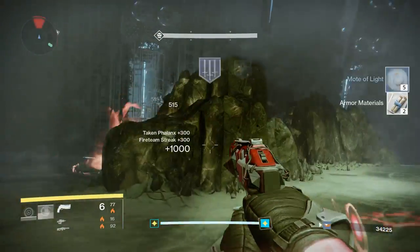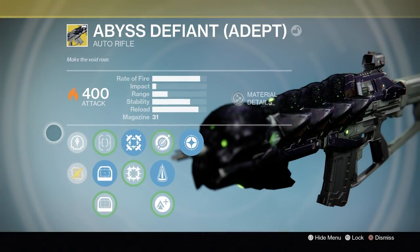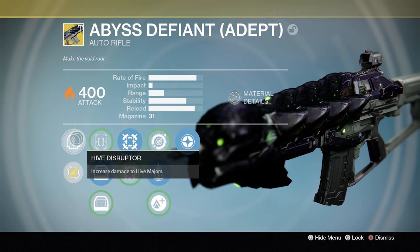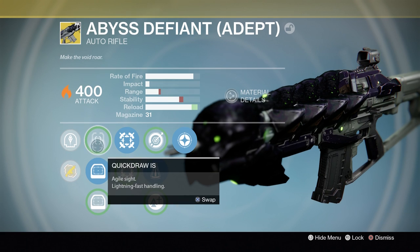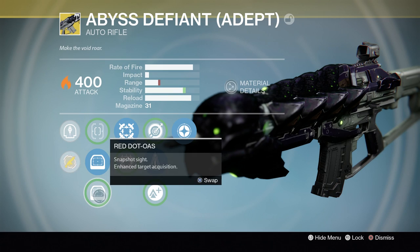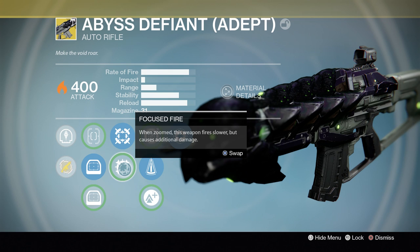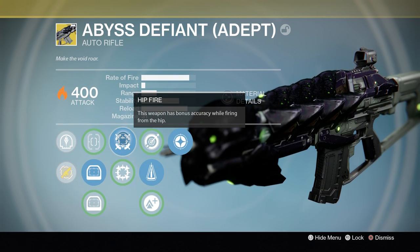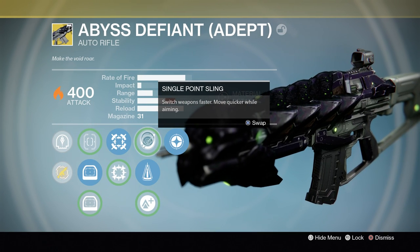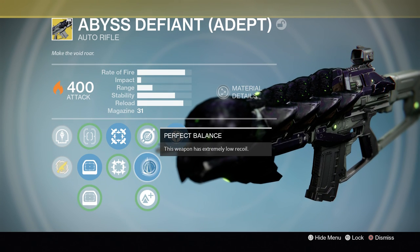Moving on, number five — the second worst gun is the Abyss Defiant Adept Auto Rifle from Crota's End. This weapon has a few pretty interesting perks. Firstly, it has the intrinsic perk Hive Disruptor: increased damage to Hive Majors, which will definitely come up in Hive strikes. It also has the final perk Lich Bane, which stuns wizards while you're shooting them — absolutely fantastic against Omnigul.